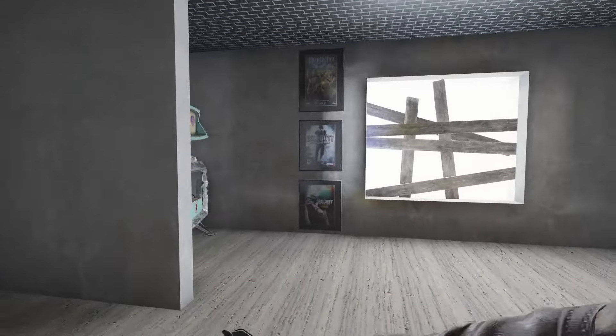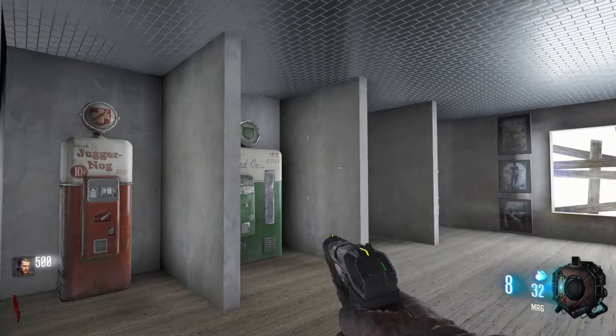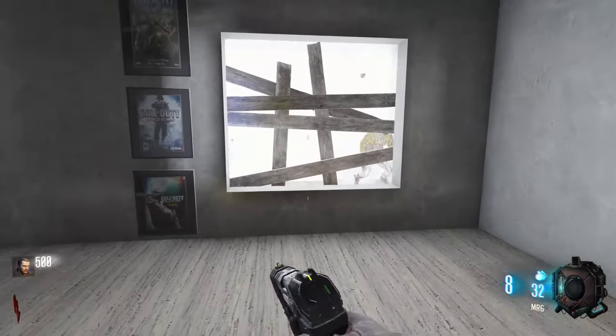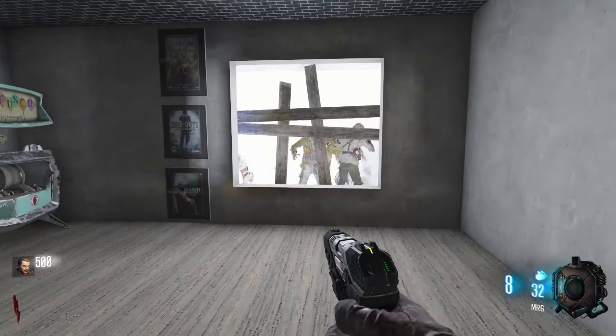Alright, so we're going to be attempting to do the 2-box challenge on the 1-window corridor map. Is this the ending? Yep, 10,000, so it's not too much. That's pretty good. Oh, no 3 points. So, this one might be a little easier than the last bar challenge, but it is quite a large window I've noticed.